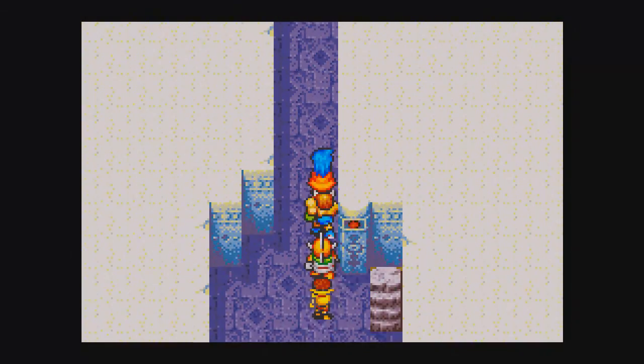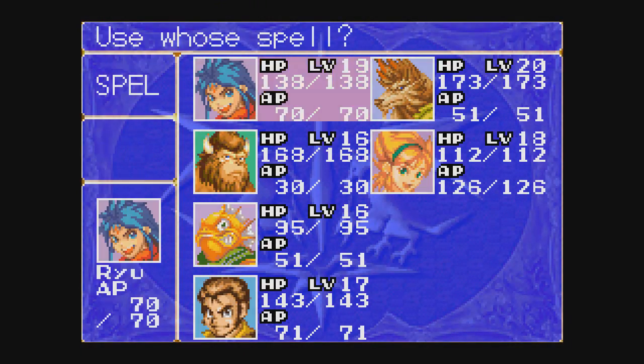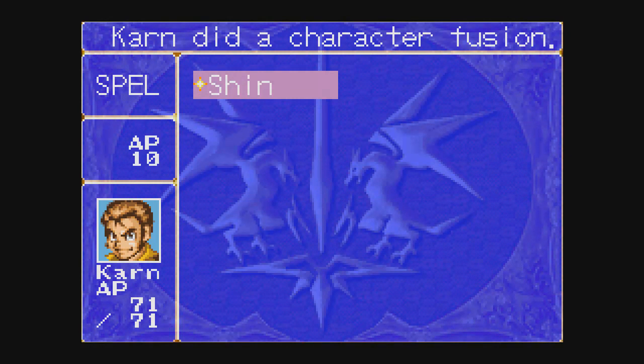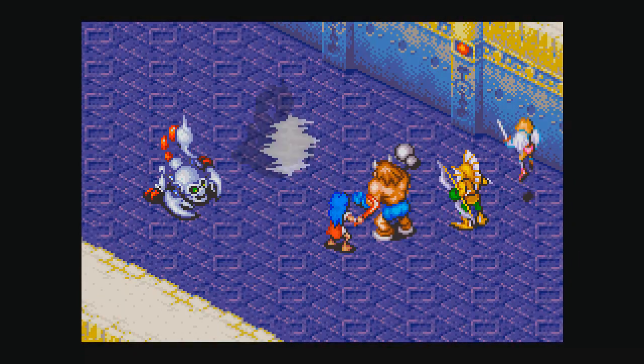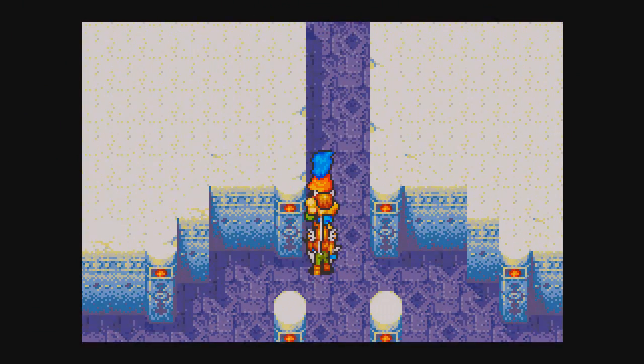So we need to go down here. It's basically a straightforward path. In that random battle, I realized that that cutscene actually did, in fact, defuse Karn. So there you go. Just follow the path here. Got into another random battle — and I'm back. If you managed to catch that before I cut it out, those were two metal scorpions.